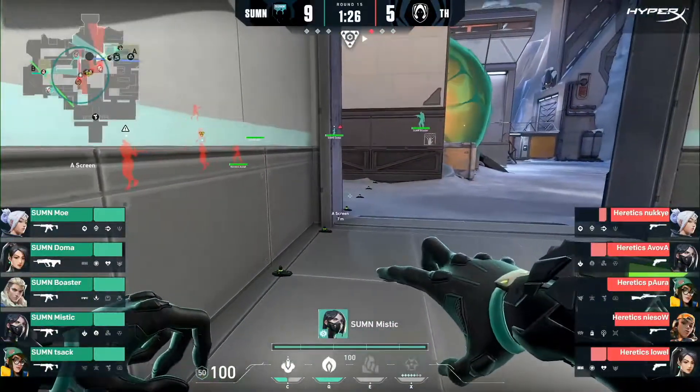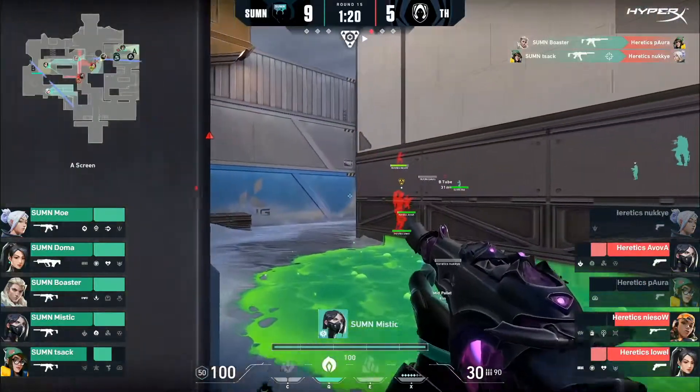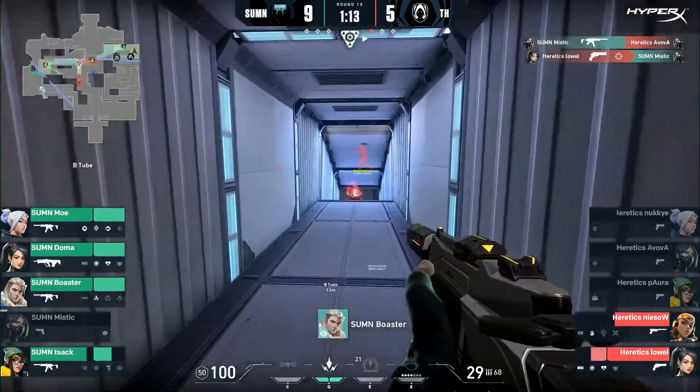This time Heretics try and push mid. Avowa knows they are pushing mid and throws a Molotov to try and deny them, getting a kill through the double damage. He pushes mid but dies to Lowell. Heretics push A but Summon sandwiches them and ends the round.